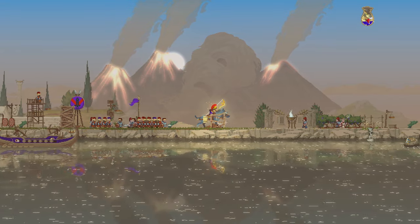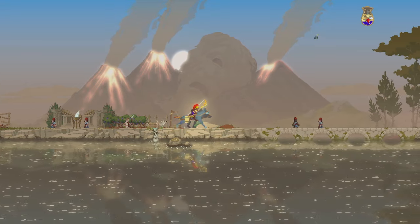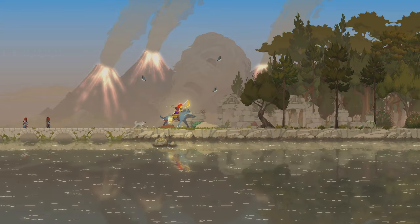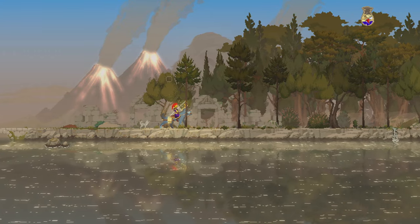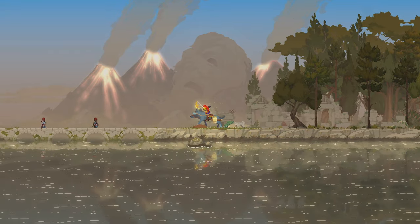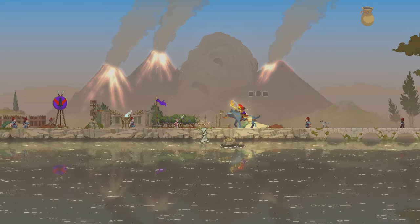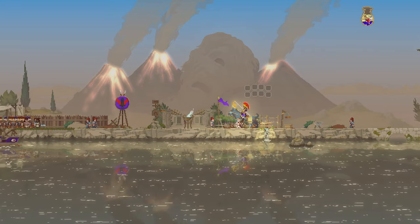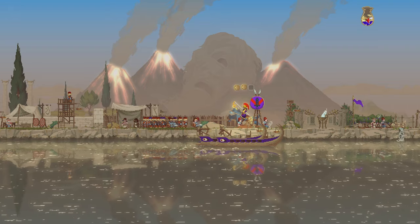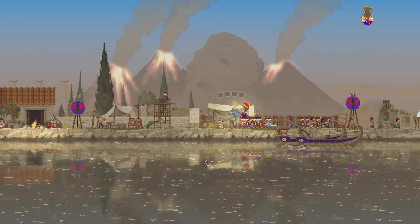We've destroyed all the enemies on the left side of the map, so there's no more greed over there — all we have to worry about is the right side now, which is nice. I still haven't explored the entire right side yet, but I'll be ready. Let's go ahead and build this up to a higher tier tower wall — that'll definitely be useful and important.